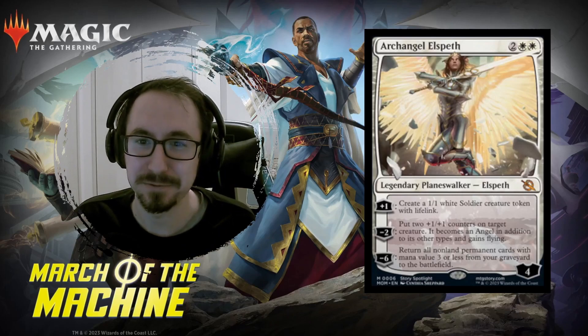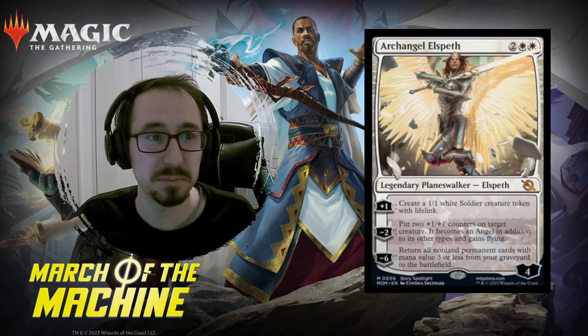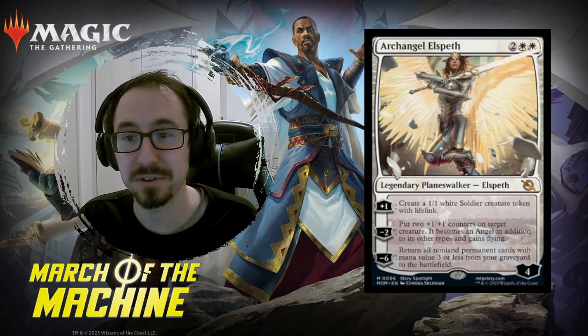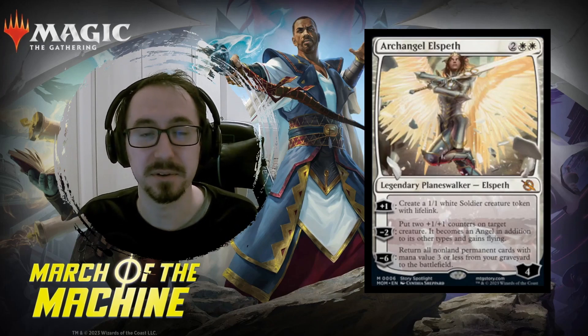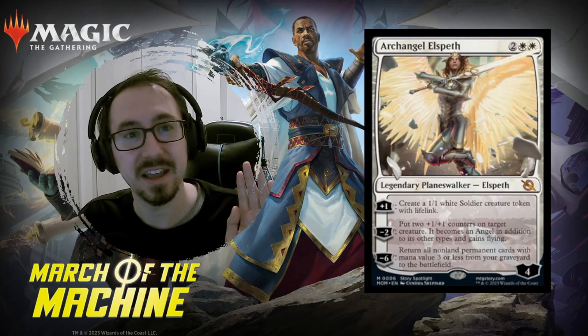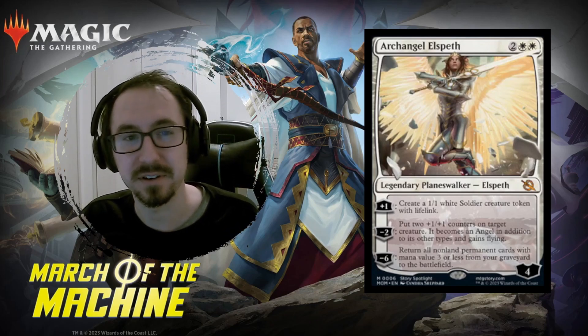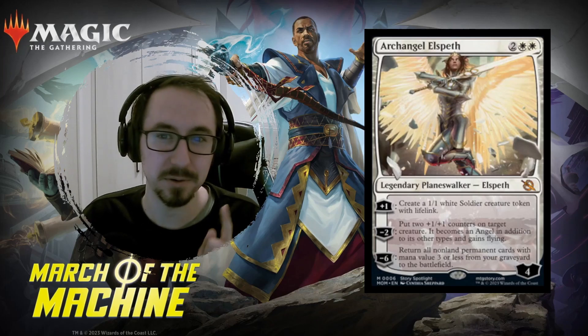Elspeth. This is a four mana planeswalker. It seems pretty strong, generates a lot of tokens, has a really good ultimate which will return everything from the graveyard with three or less mana. I think it's very worth building around — get a lot of cheap stuff in the graveyard and then bring it back. Very cool, good for aggro.